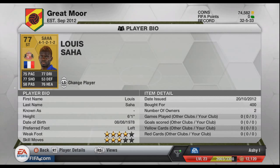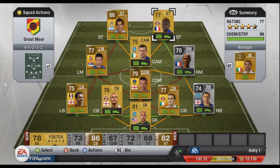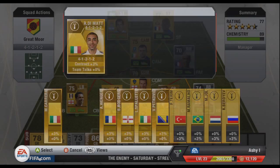It's an alright team. This is the highest chemistry I can get — if I get rid of the manager it goes down to 89. If you wanted to get a manager you could, to make it all United. And then on the bench...